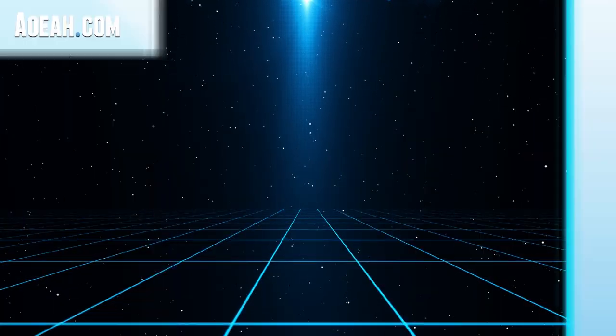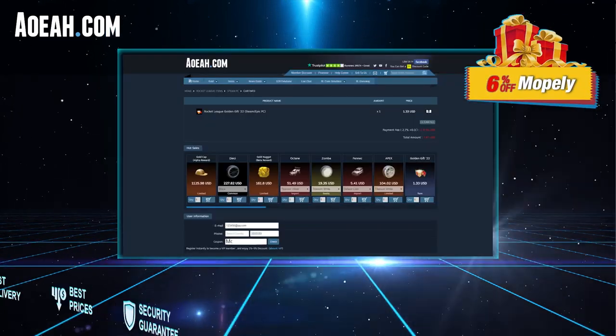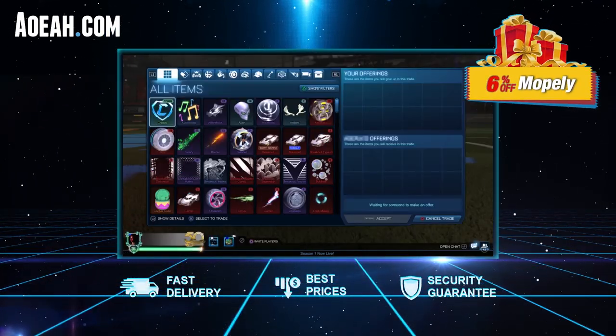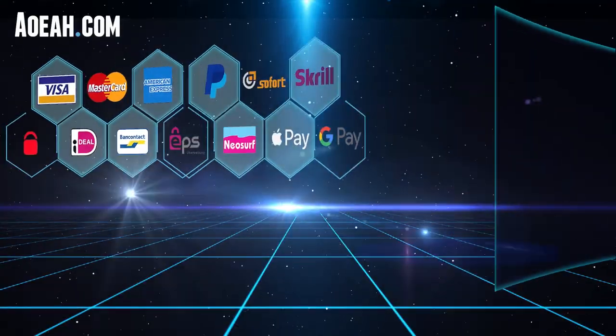This video is sponsored by Yoda.com, where you guys can buy rugby league items for super cheap. You guys can get 6% off any purchase using my discount code MOBILE at checkout. They offer their best prices, fast delivery, and a security guarantee of your item. They also have a bunch of payment options — check them out at the top of the description.